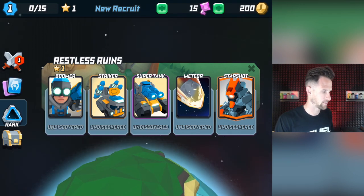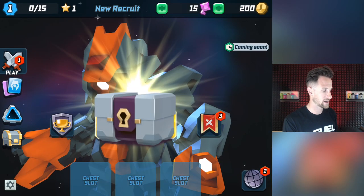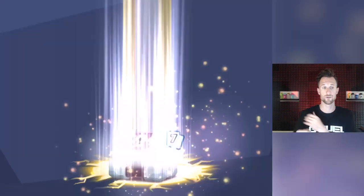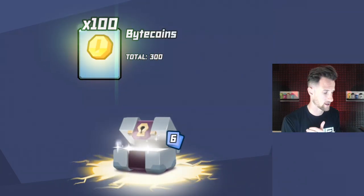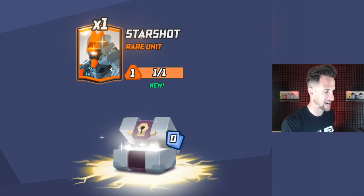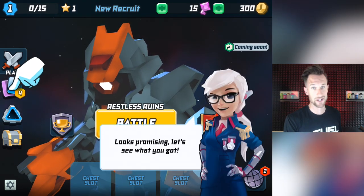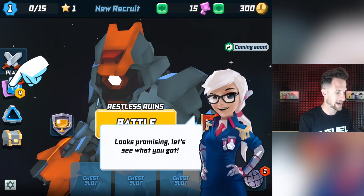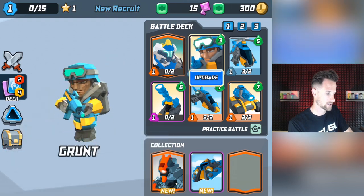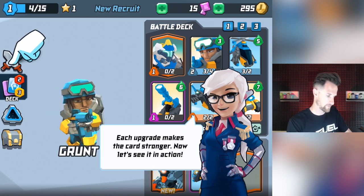Commander, your star power earned you a promotion. Promotions unlock new cards and battle fields. A victory also means loot - let's open up this chest. We're going to open up a whole bunch of these things and show you all a lot of the different units in the game. We've got a bomber and a star shot. Let's see what we have. Looks like we got enough cards to upgrade the grunt, so we'll go ahead and upgrade him. Each upgrade makes a card stronger.